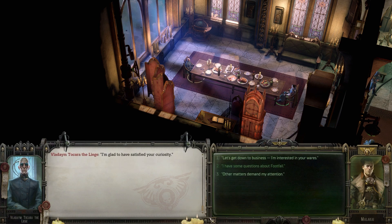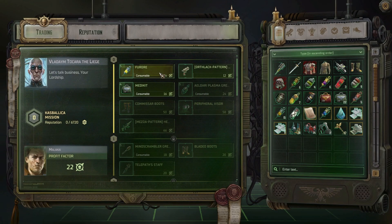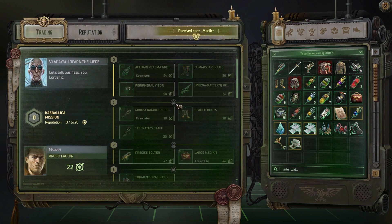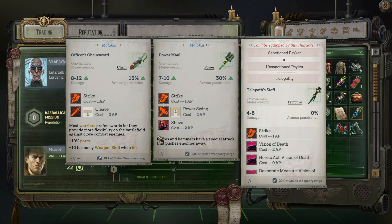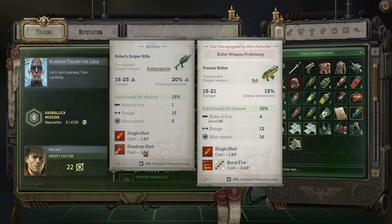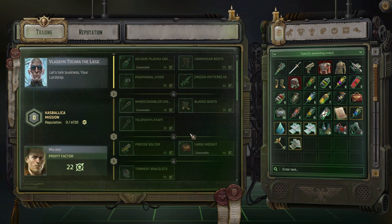"I have no more questions." "I'm glad to have satisfied your curiosity." "I'm interested in your wares." "I am at your service — you can expect the most generous discounts." We'll take these since they're free — stub revolver, all of that's free. Profit factor says I can get a telepath staff which gives us visions of death. I don't know what that is, but okay. And bladed boots — that's kind of cool, this would actually apply to Pascal. Getting to level one is actually potentially good. Oh, and a new bolter but we need a lot more profit factor to get there.